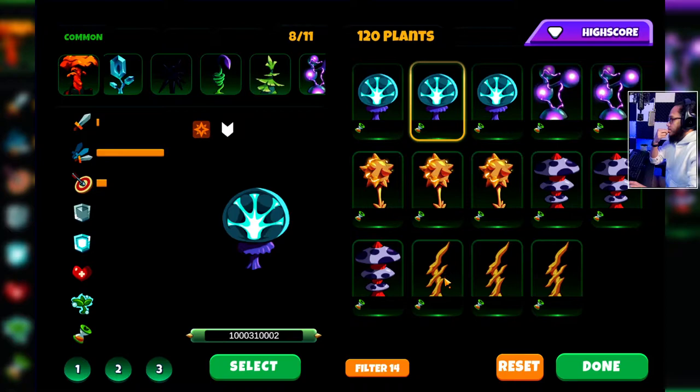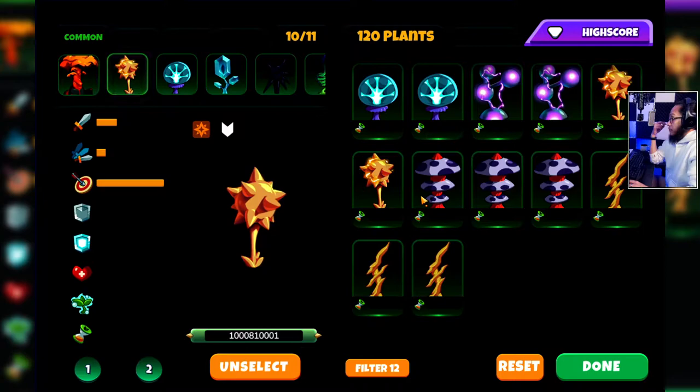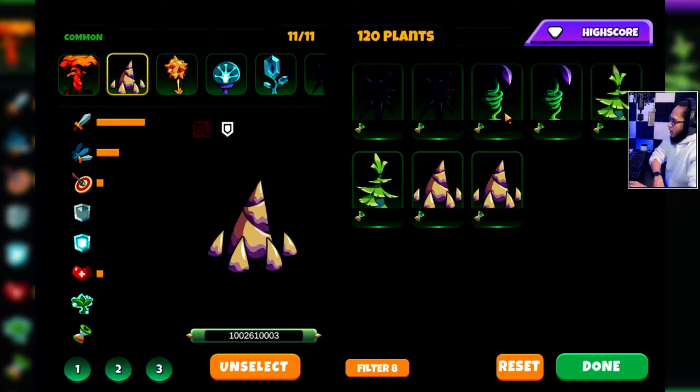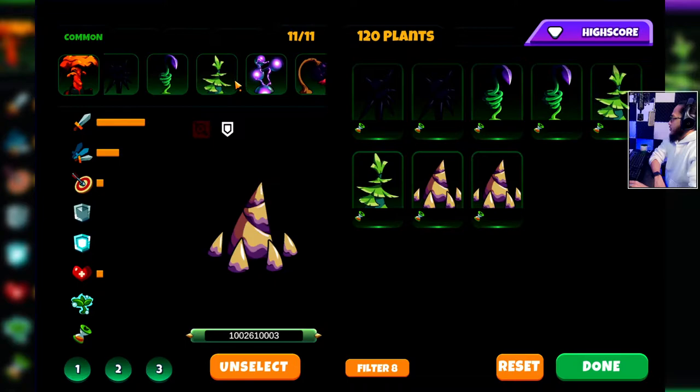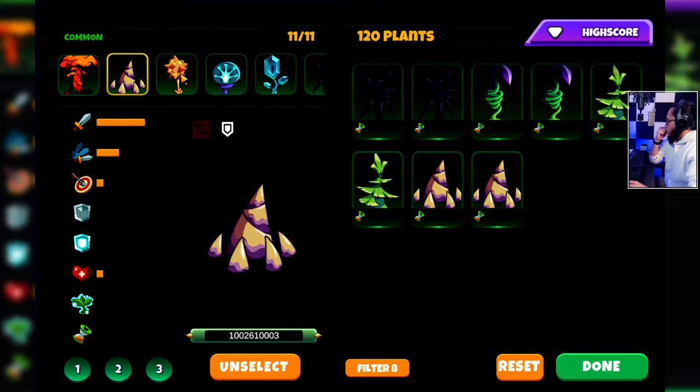We can have a spike — not sure. We're gonna be using lightning bloom and spike. One more — the last one will be metal. We have stun, a bit of heal, a bit of damage. But the power cap of this lineup might be a problem.